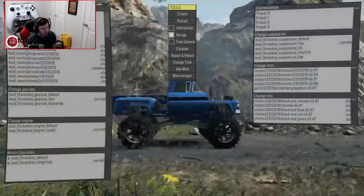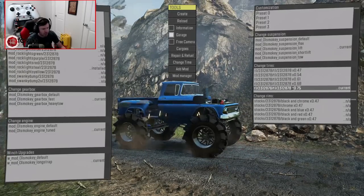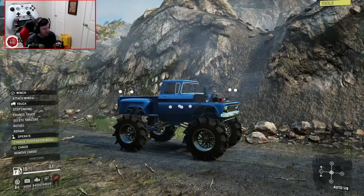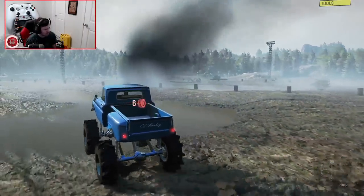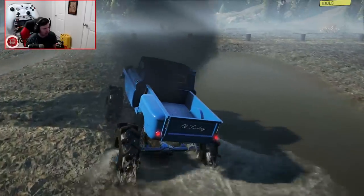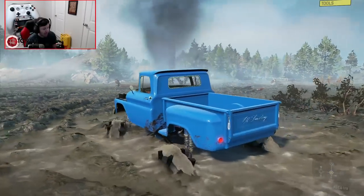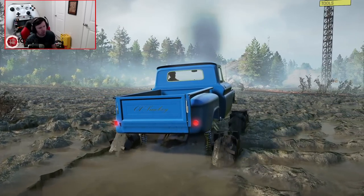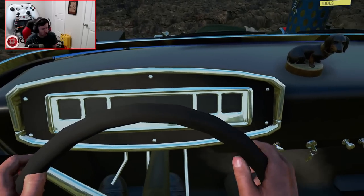We're going to swap out for the lift suspension and throw some monster T1 tires on it and send it into the mud. Full mud truck mode — send it! You want to talk about not batting an eye. Can we sink it? Because this stuff is known for sinking trucks. We kind of can — that's impressive. Put it in low range and it'll still go. It's fine, you'll just have to slow down a little bit, which is kind of a SnowRunner thing in general.